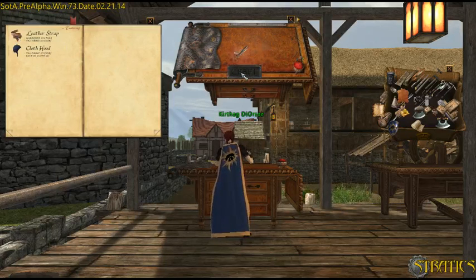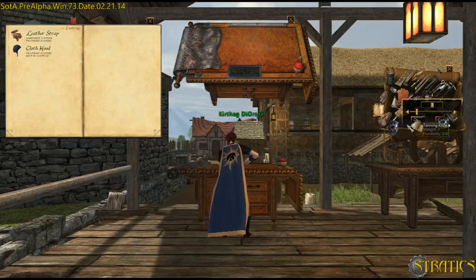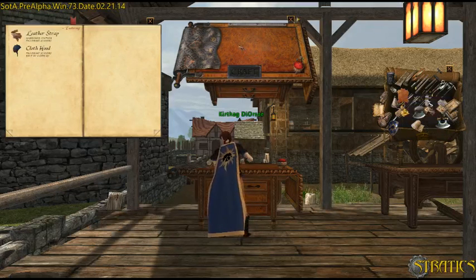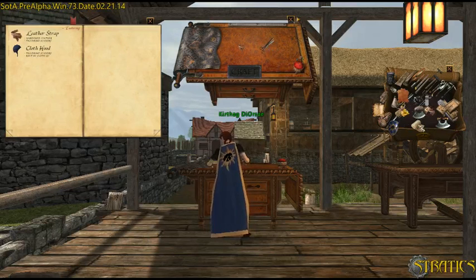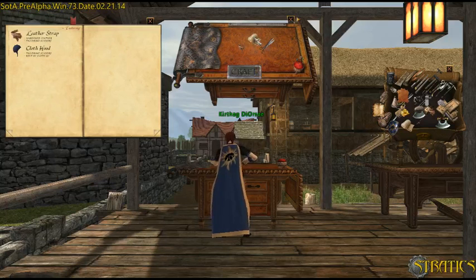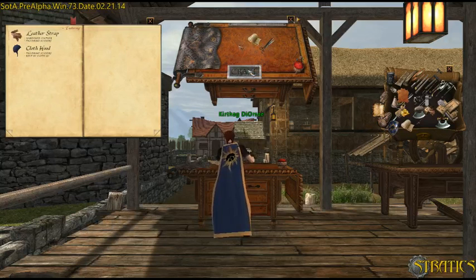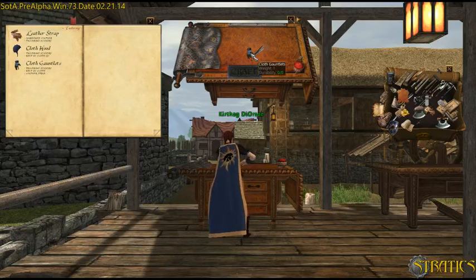Let's make another one here. What can I make with a leather strap and cloth? Let me get my scissors up here — where are my scissors? Scissors, and let's try one bolt of cloth. I can make something. Gauntlets, cool. So I made gauntlets.